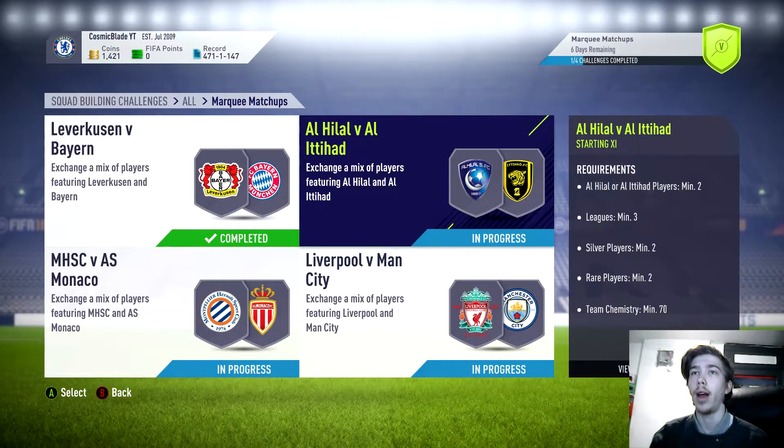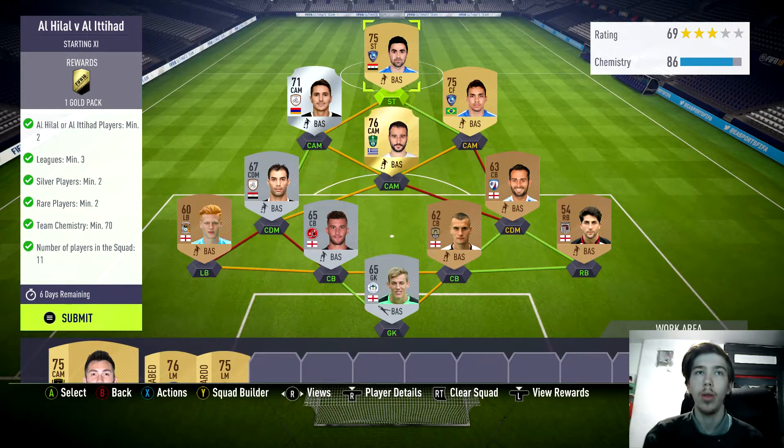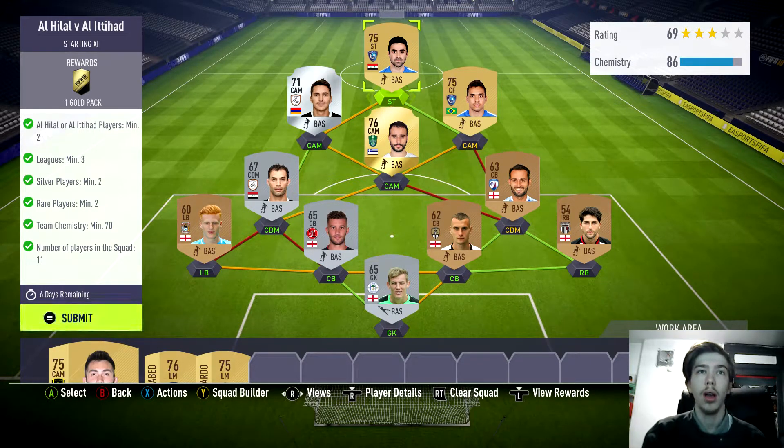You get a rare mega players pack and one rare mixed players pack. The SBC requirements are: minimum 1 or 2 players from that team, so you can have 2 from one team. Leagues minimum 3, silver players minimum 2, rare players minimum 2, team chemistry 70. And you don't need loyalty for any of these teams.